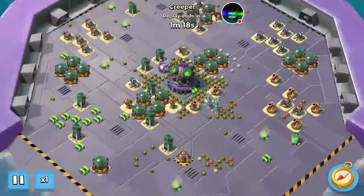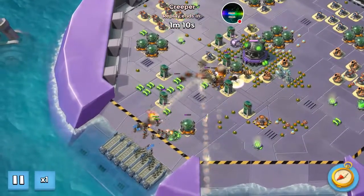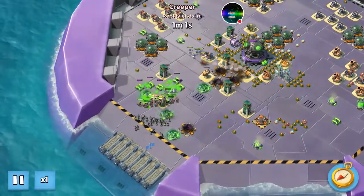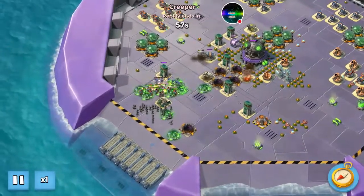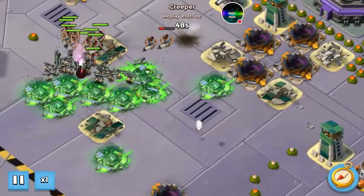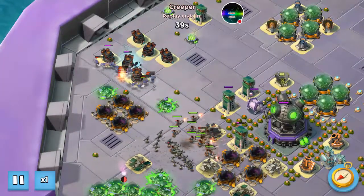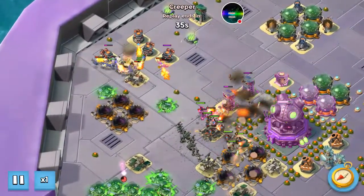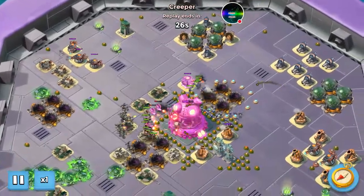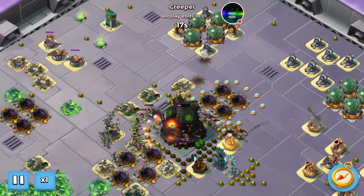That was stage 11. Stage 12 is actually the easiest one - I literally didn't even think about it. There's a speed serum here but only one - I thought there'd be multiple. Look how flawless I went on this one; it's literally my easiest stage out of all of them. There's one pumpkin but I didn't even get close to it. My shock ability kept everything stunned for a long time, and look at the critters just destroying that area.